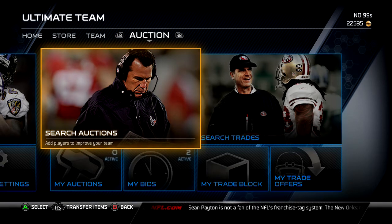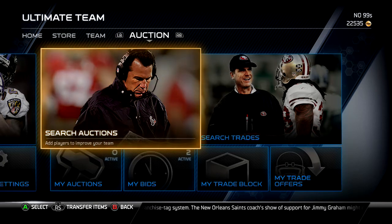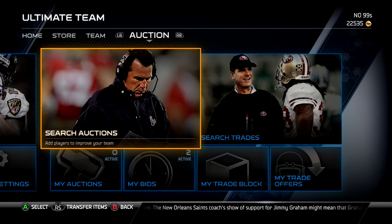94 speed, 97 agility, 96 acceleration, 85 awareness, 81 catching which is nice, 95 jumping, 90 stamina, 80 injury - who cares - 95 elusiveness, 87 spin move, 93 juke. Let's get to the defensive stats.